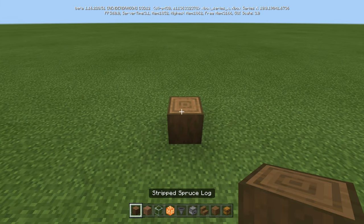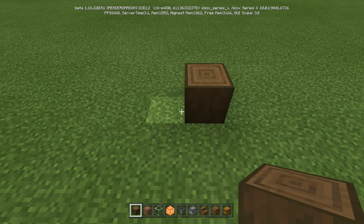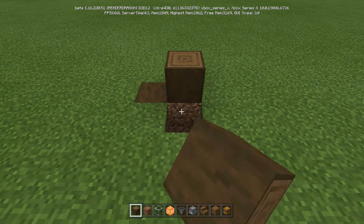So what we're going to do is we're going to start with our stripped spruce log, and we're going to go 1. So if this was 8 wide, this would be on the 1 over. So it comes out to here, so we're actually going to start on this one. It comes out like this.